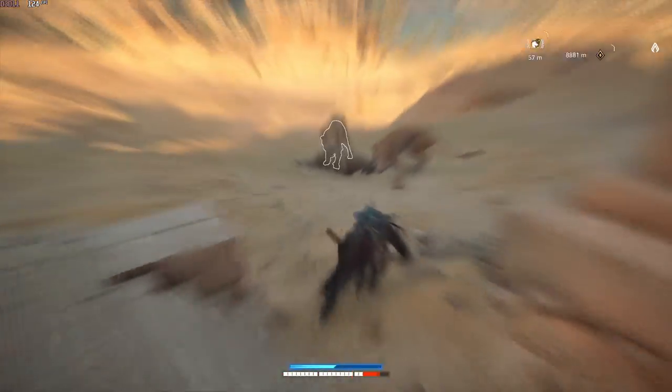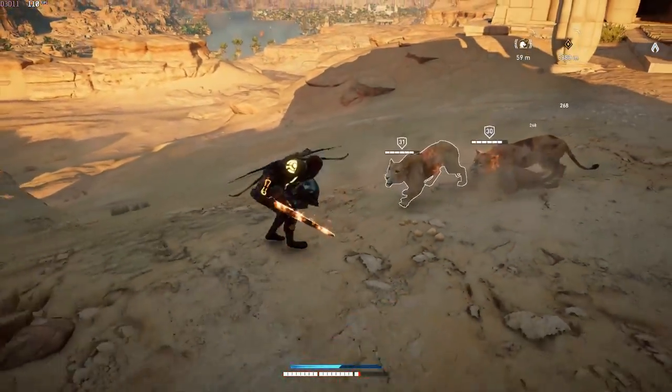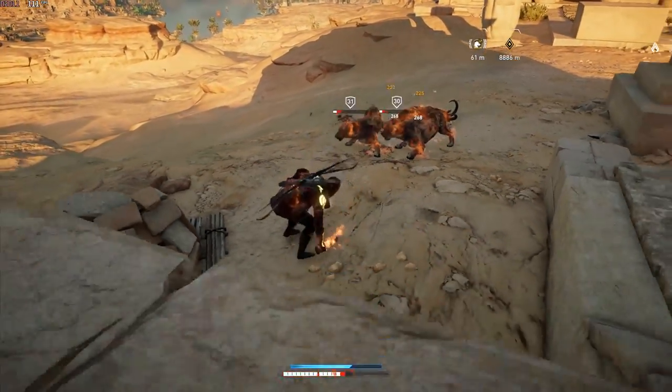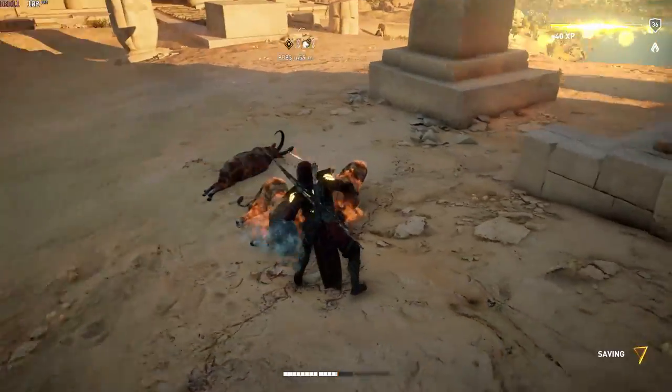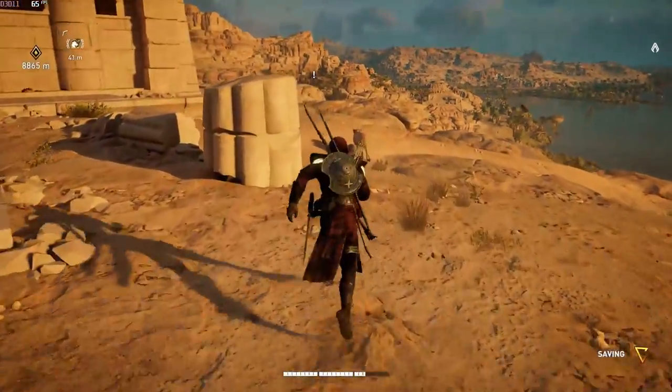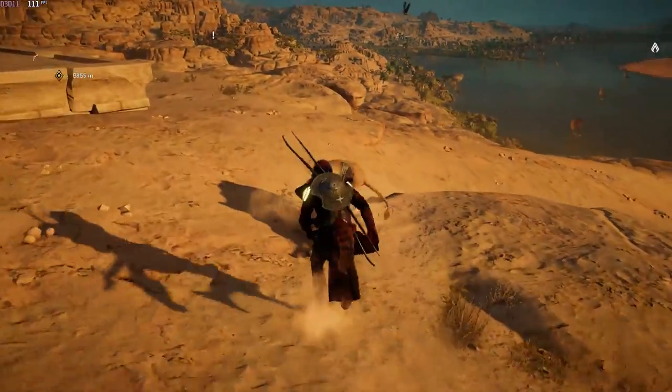The first thing you're going to do is climb down from this viewpoint and go straight across here to this lion den. All you're going to do is just kill the lions and loot them. There are around 2 or 3 outside and 1 or 2 inside this building. Once you kill all of them, you should get around 20 pelts and 4 lion claws.